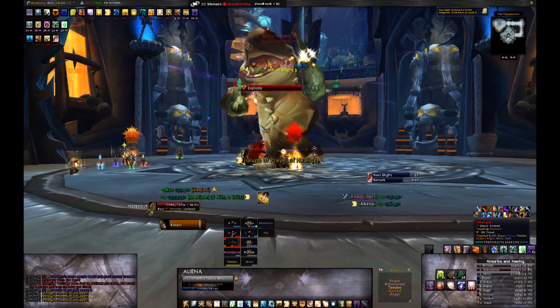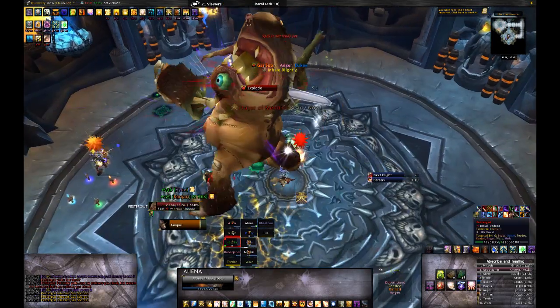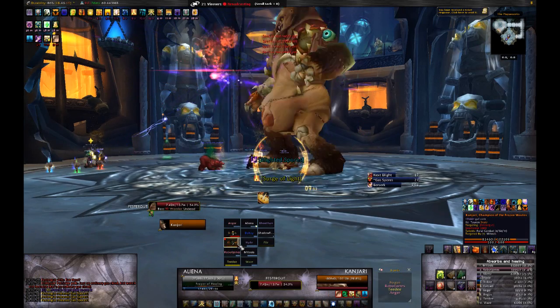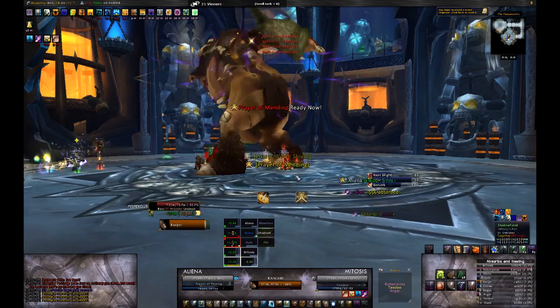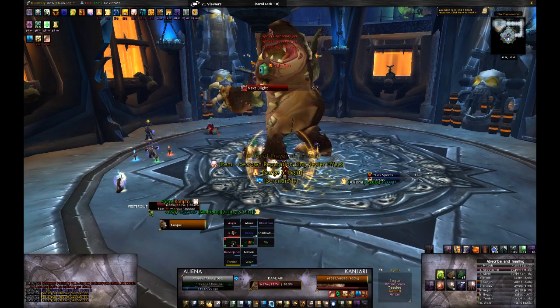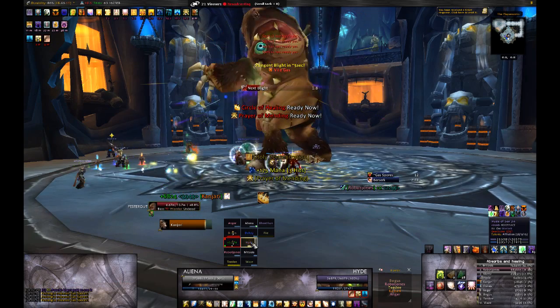Naturally, every ability of his deals more damage to your raid also. Especially noteworthy is Gassy Blight before any Inhales — it inflicts almost double what it does in the normal version, approximately 5k per pulse. Coupled with high tank damage and random damage inflicted by Vile Gas and Gas Spores, this means you might have trouble getting away with less than 3 healers. As usual, this fight also requires 2 tanks, so you're left with 5 DPS to beat the enrage timer.